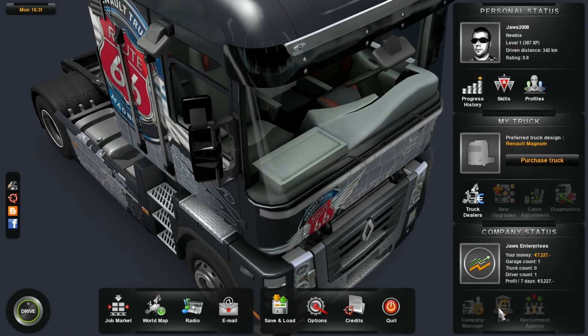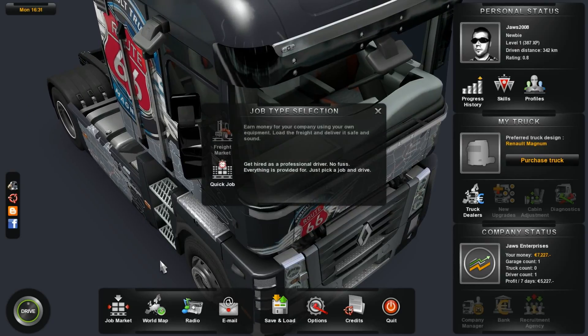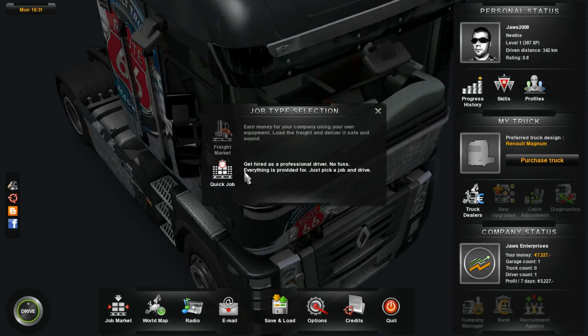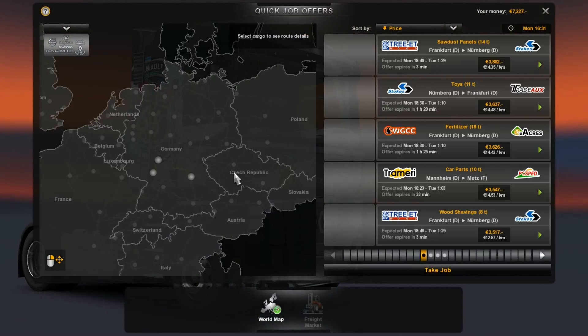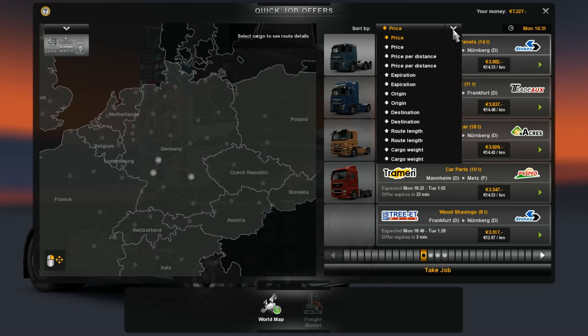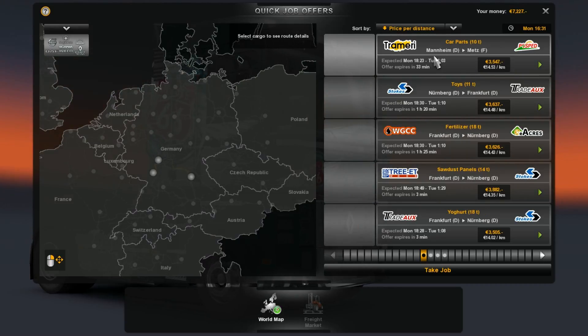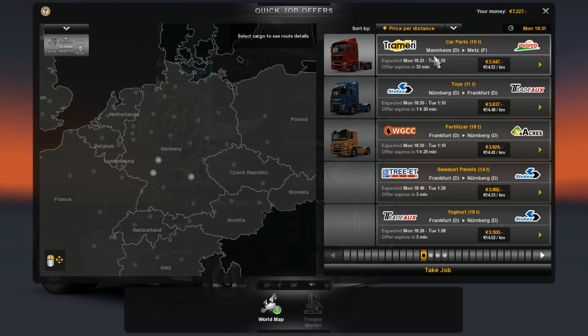Can't quite get stuff in the bank, so we can't buy a truck yet, so we're still doing a quick job, which doesn't get us anywhere. What you really want here is price per distance — that's what's really, really key here.